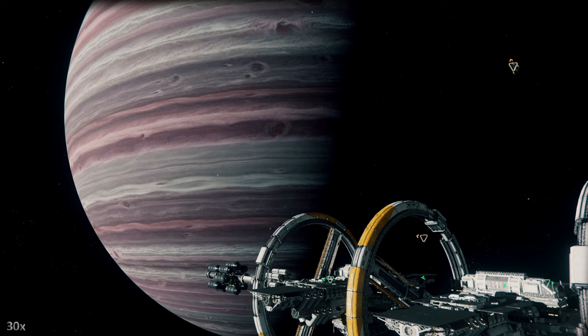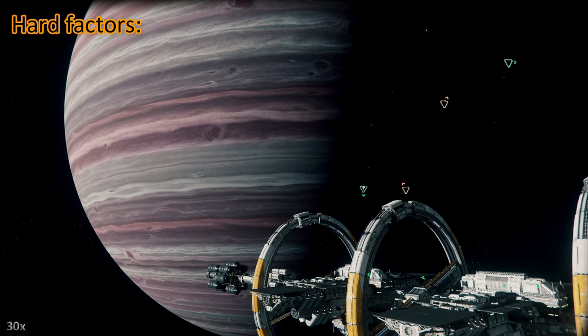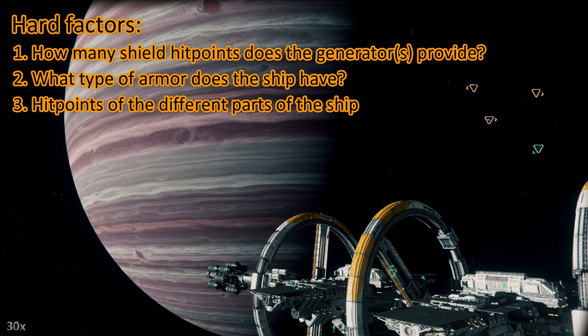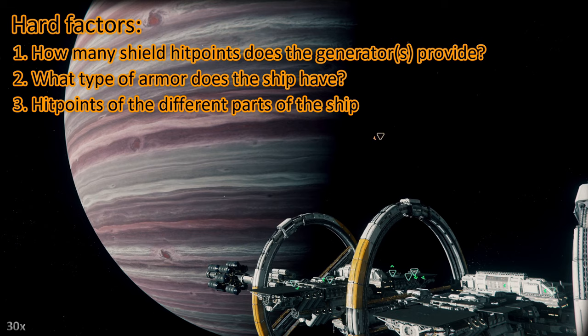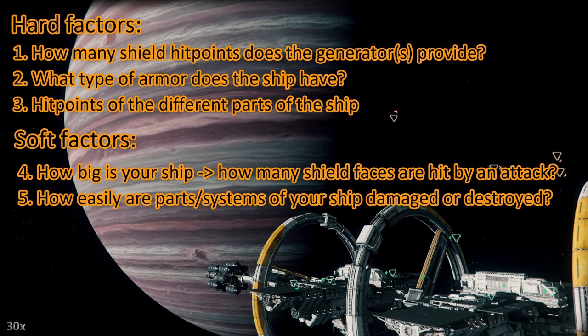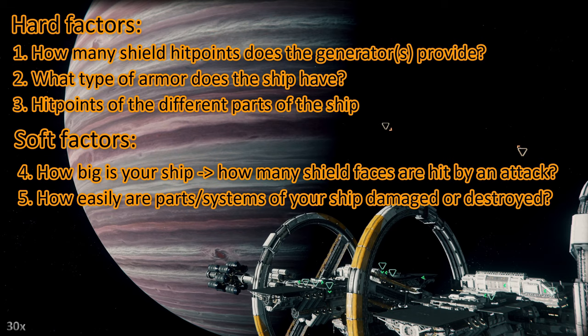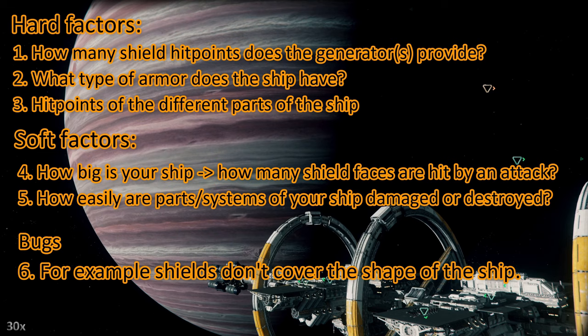I've decided to put this at the end of my toughness test videos from now on. So, how tough is your ship? There are different factors. I start with the hard factors: how many shield hit points does a shield generator provide, what armor does the ship have, and how many hit points do the different parts of your ship have. Then we have soft factors: how big is your ship, how many shield faces are hit by an attack, and how easily are certain parts of your ship destroyed — for instance, some ships are prone to losing wing guns. And then we have bugs: right now there is a bug where shields don't cover the whole shape of the ship, especially when the ship is elongated.